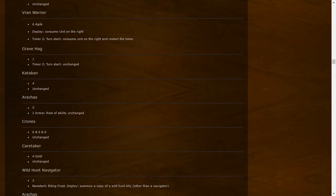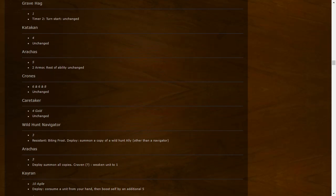Rakkus: two armor, rest of ability unchanged — one less power but two more armor. Their effective health is seven now. Not sure what effects hit for seven but not six — mostly this is just a nerf. Rakkus by themselves are weaker. Crones are unchanged. Caretaker got nerfed by two — now only a four plus a silver or bronze resurrected from their graveyard.